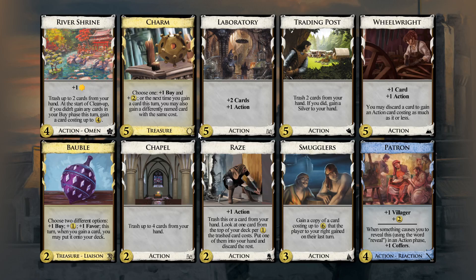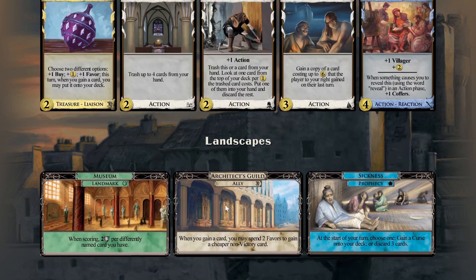So there's probably things to accomplish. There's thinning, there's draw, there's no villages. For gains, we can gain actions — Smugglers can gain stuff, Charm can be a buy card or a gainer, Bobblows buys the favors I believe, and Architects Guild is also a gainer.